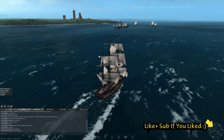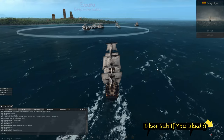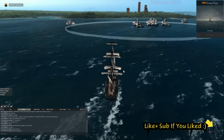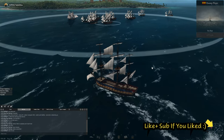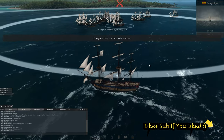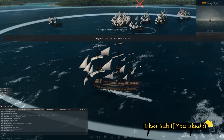Hello everybody, I'll show you what's going on in this video. So this is the Spanish trying to take a pirate port. The port they're trying to take, which is on the screen now, is La Guanja, or whatever it's spelled. I've got terrible pronunciation.